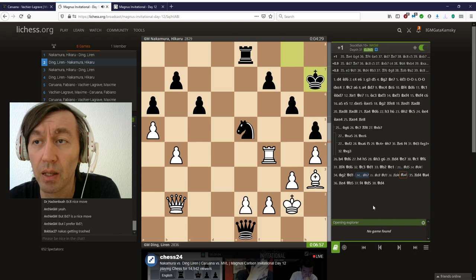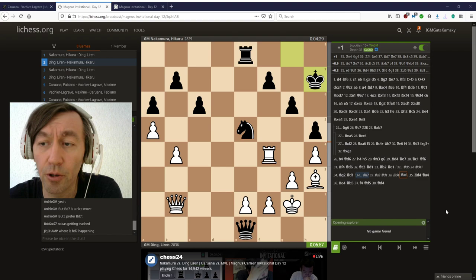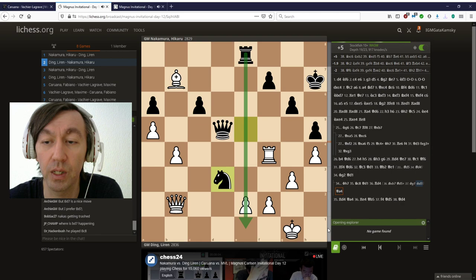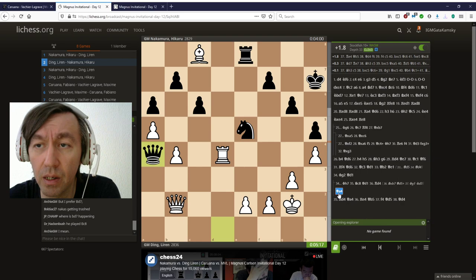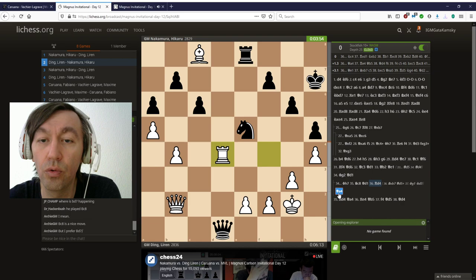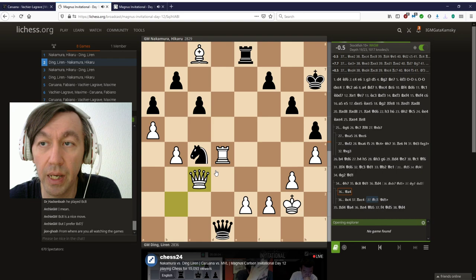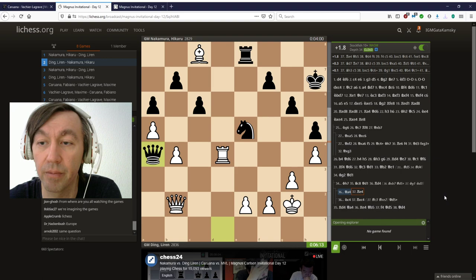King h7 — we see bishop c8 by Ding. Bishop d7, bishop c8 first — he didn't see that. That's the second computer line. The threat is queen d1, then queen d5 check with knight g4 coming. If you take on b7, there's queen d5 and you can't play king g1 because of knight d3, rook e1, rook h1. He missed knight c4 — what a move! Queen d5 check of course, queen c3, and then black just grabs the pawn because the bishop is hanging. Black is slightly worse again.